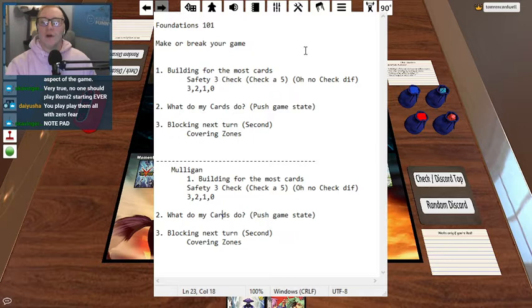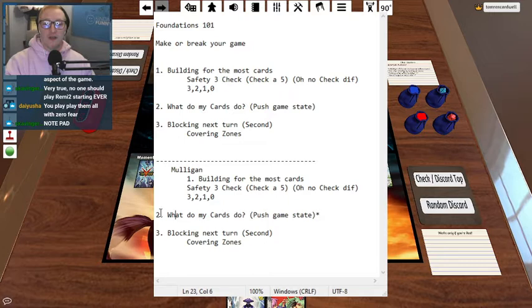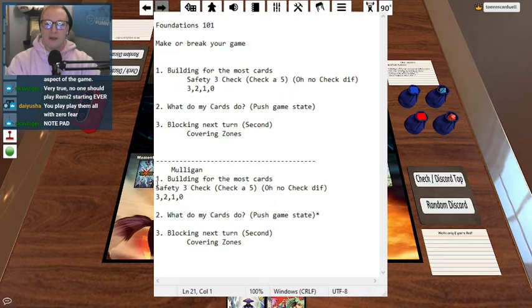It is so incredibly important. There are plenty of times where there are some times that I care about what do my cards do significantly more than being able to build out. Because if I find a singular foundation that completely turns off my opponent's entire deck, or a singular foundation that makes my engine run, these are important things to think about as you are thinking about your mulligan. So I will clear this and I'm going to just start drawing hands and give you my impressions on these hands.